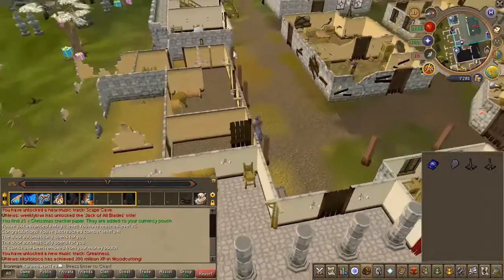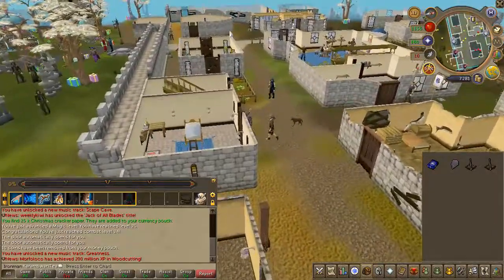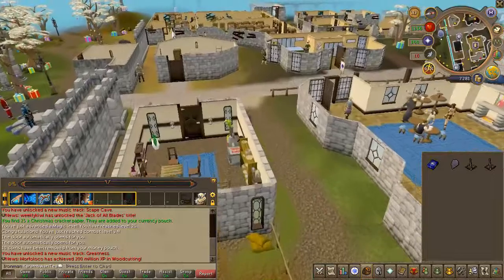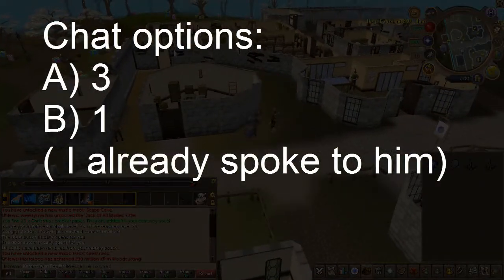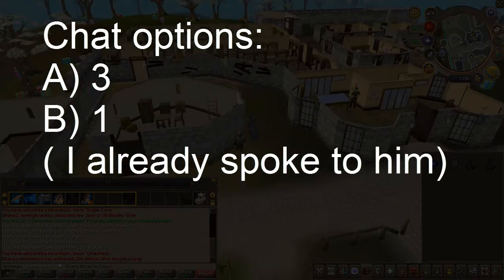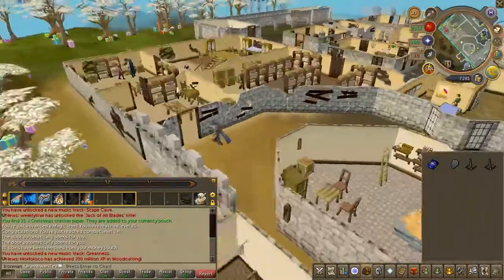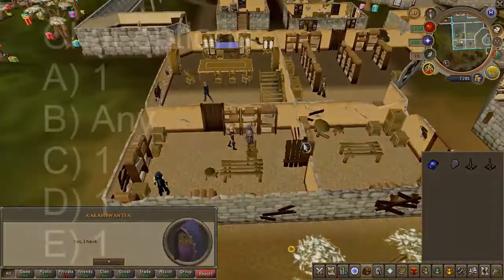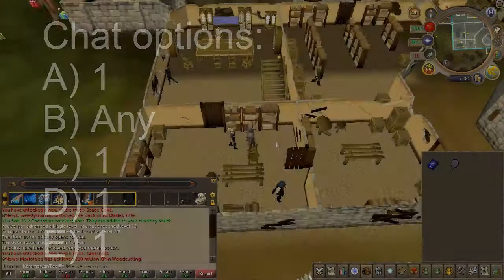Run west until you find an NPC called Charlie the Tramp. Keep walking west until you find another NPC called Catherine. Speak to her again to give her the crossbows.